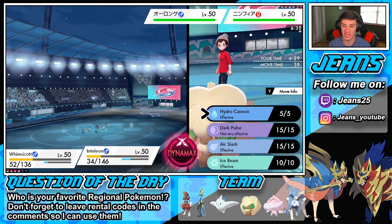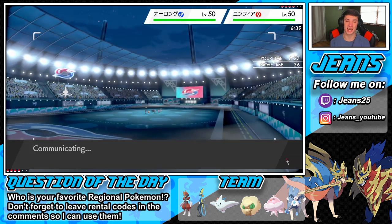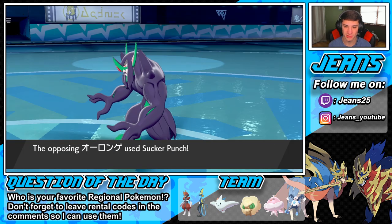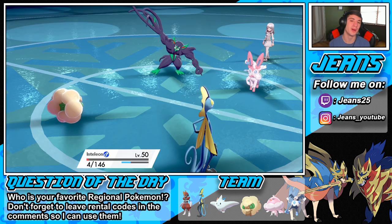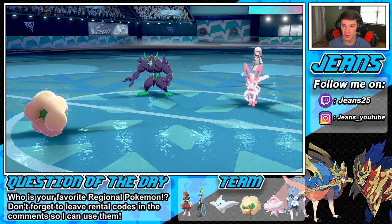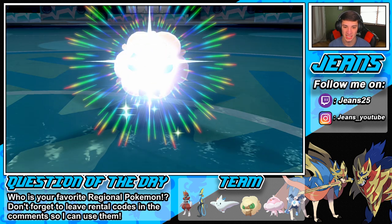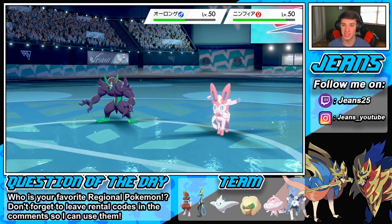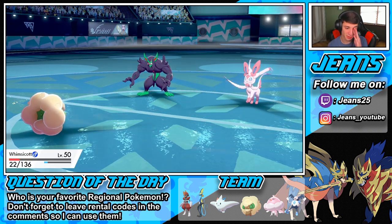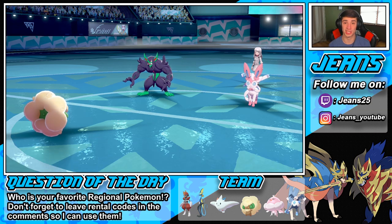It looks like Bisharp is probably going to take this one over and try to get us the win. Hydro Cannon's going to fly across. Sucker Punch is rolling through — it took out my Inteleon. The Fakeout wouldn't have flinched us, and we probably would have done big damage on that Sylveon. Hyper Voice is going to take out my Whimsicott — we're in a tough little situation right off the bat.